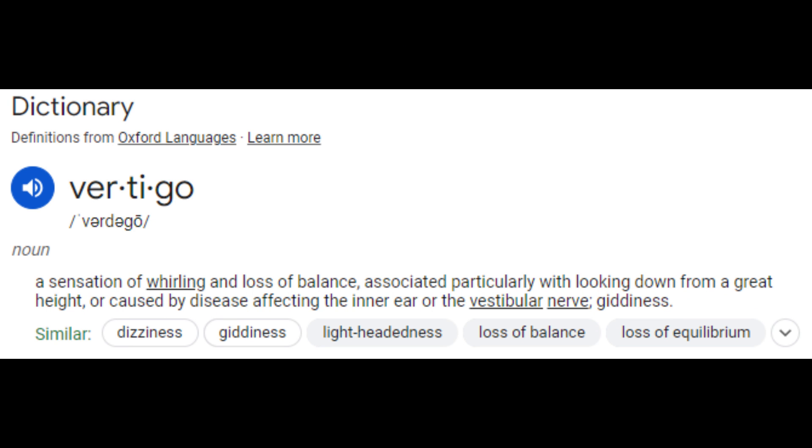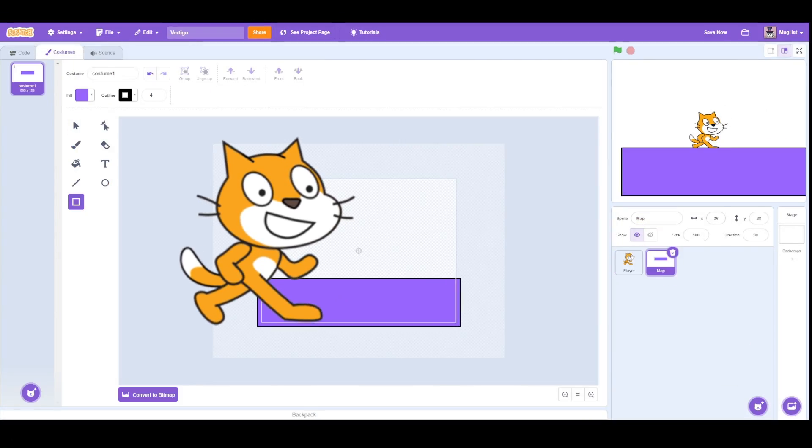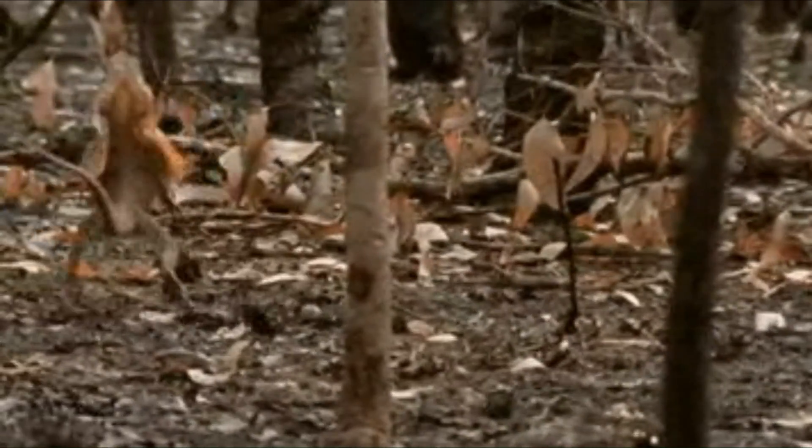If you've ever heard of the word Vertigo, it means like a dizzy sensation, and I think that's going to be the theme for this game. So we're going to name this project Vertigo, and then give Scratch Cat the generic physics so that he'll be able to run around on the ground.